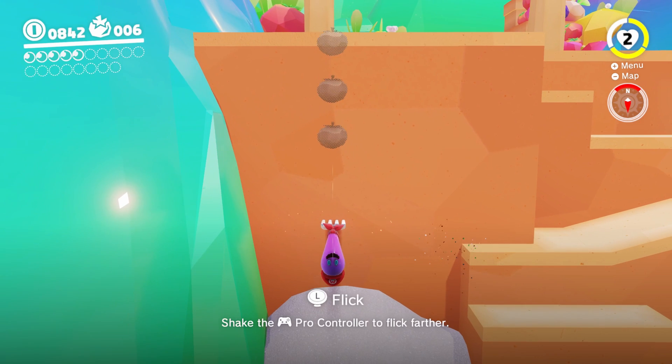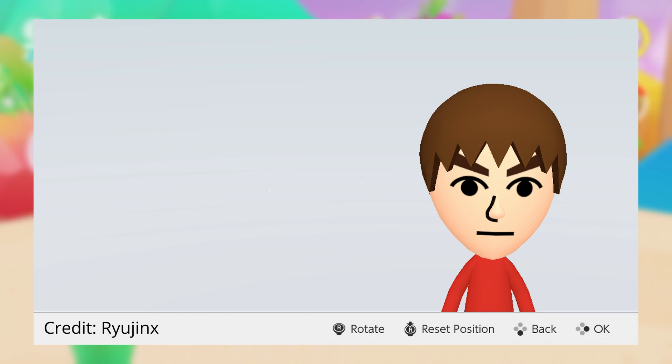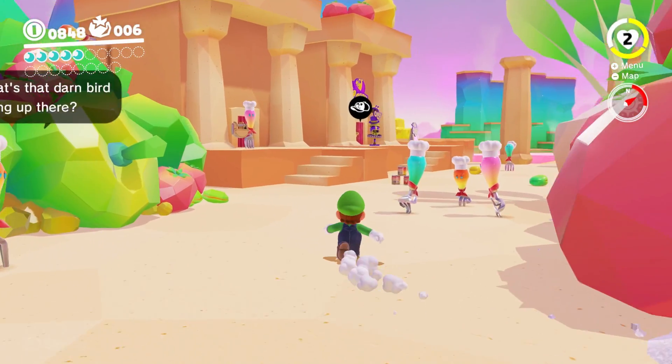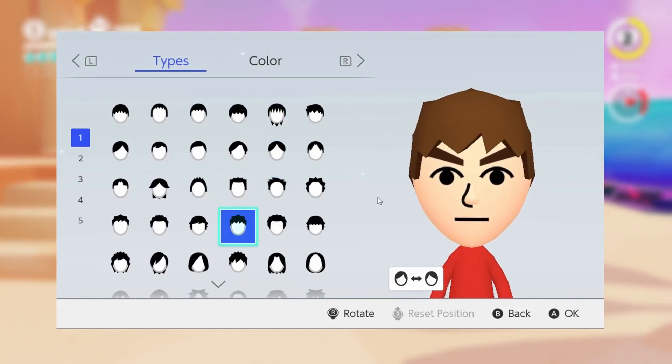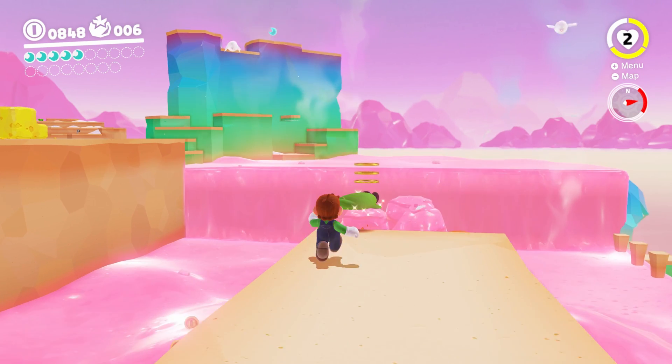Moving on from Vulkan, there was an issue where the Mii applet would not render correctly on AMD and Intel GPUs, which prevented users from creating their own Miis. That has been fixed this month, which now allows AMD and Intel GPU users to create their own Miis for games such as Miitopia and Mario Golf.